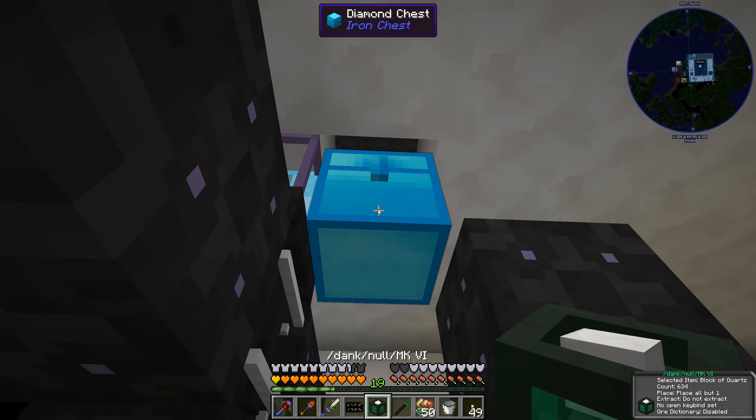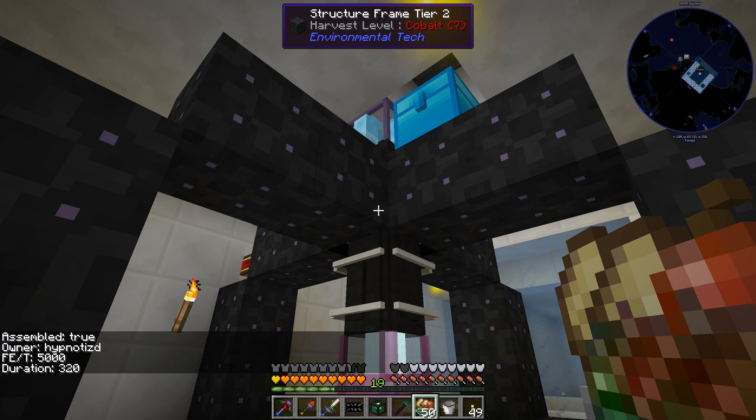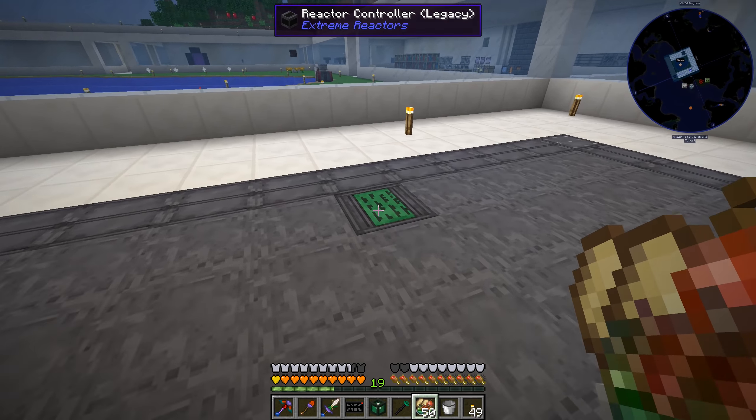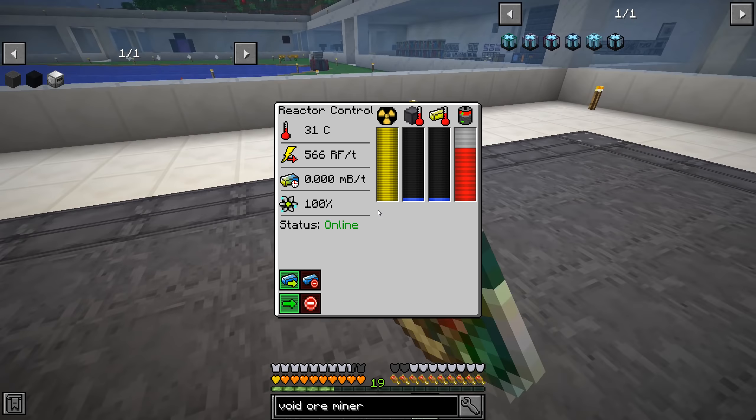It's not doing anything — it's got power. I'm missing a block. It didn't place that block because the chest was there. There we go. So this is now using 5,000 FE per tick. Our reactor should be able to handle that without much issue, so we'll just let that go.